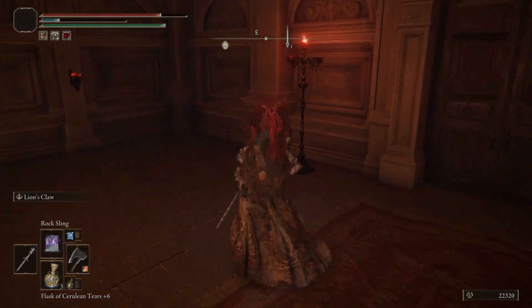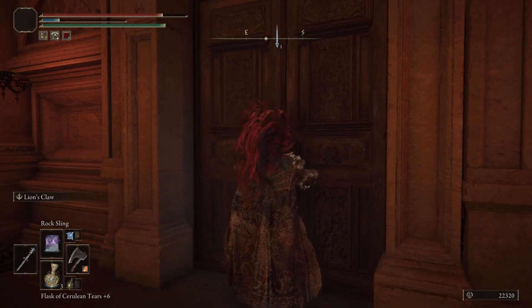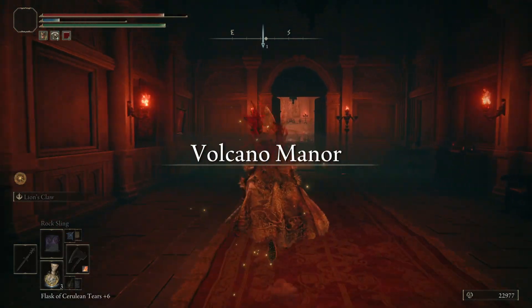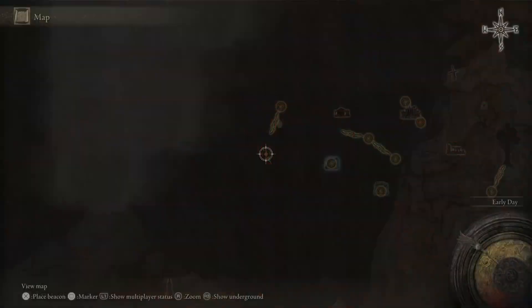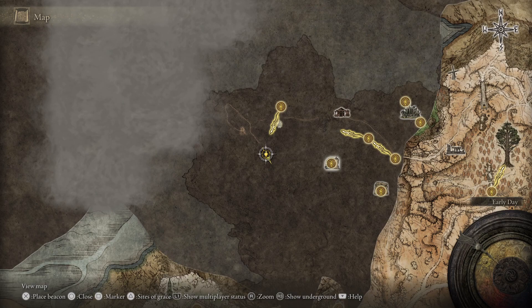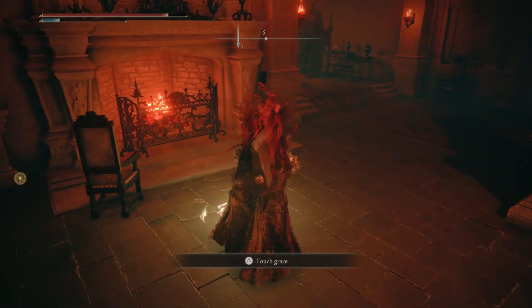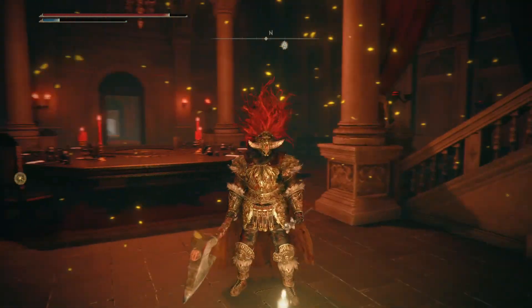Once inside the manor, if you walk through there you're going to open those big doors. We've opened the doors. Let's take a look at the map to show this exact location — it's right there on the map. And of course there is a site of grace where one can save the game and have a quick way to fast travel back.